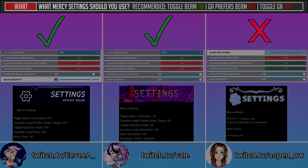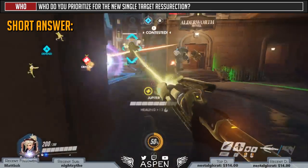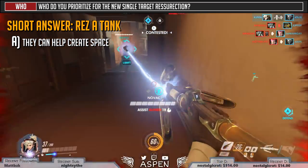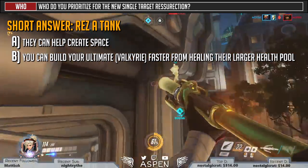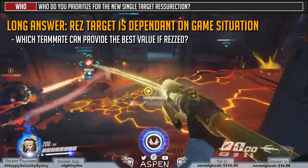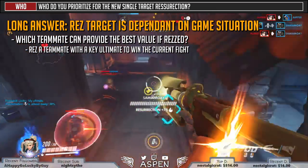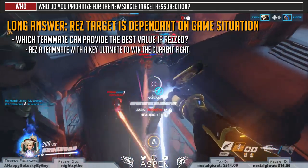Who do you prioritize for the new single target res? If you find yourself conflicted in a hectic teamfight, go for a tank — they can create space for your team, have a bigger health pool to stay alive longer, and since tanks take more damage you can build Valkyrie much faster with them. The long answer is that it's very situational. Perhaps you need to res Lucio because he has Sound Barrier, bring Genji back if he has Dragon Blade, or bring back Winston so he can stall on the point.